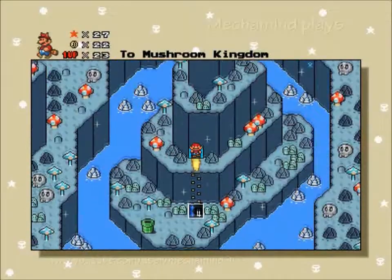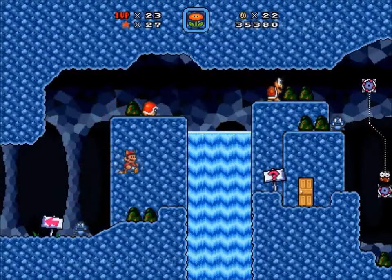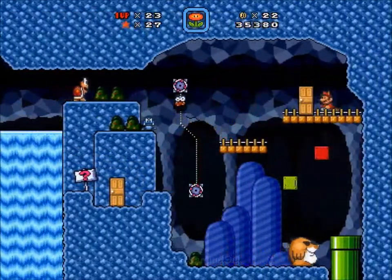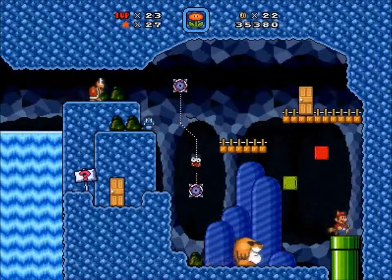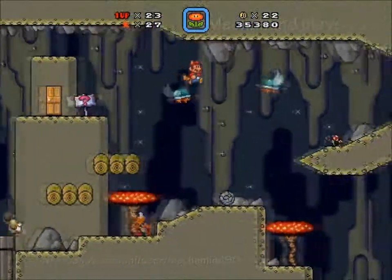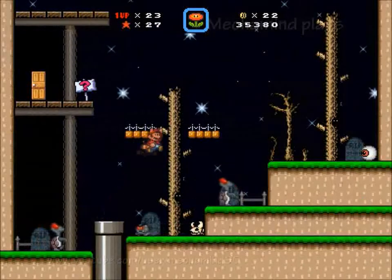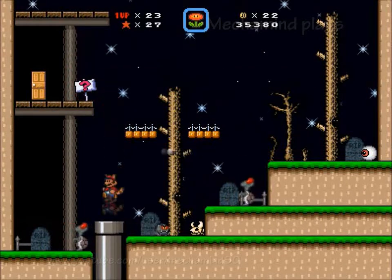We go from the pipe to the door to the next world: the Caverns of Despair. Here we've got the Fuzzy Caverns and another 27-star door right there. Here we've got the Cave of Blunders. And up this pipe — if I can reach that — we have the Haunted Mines.